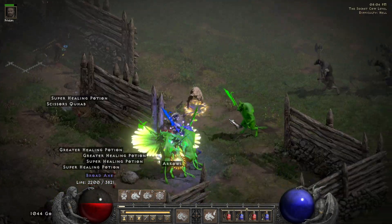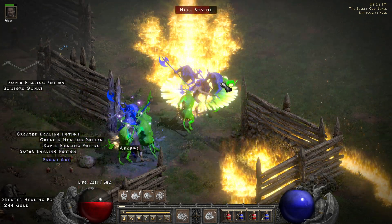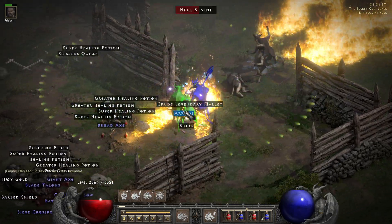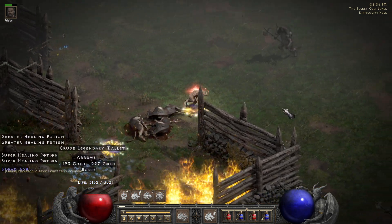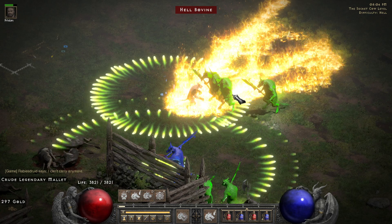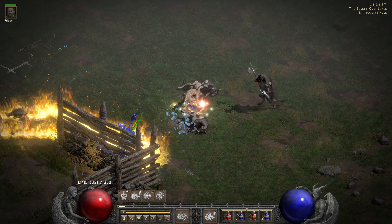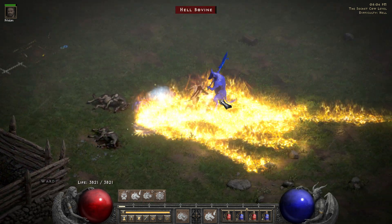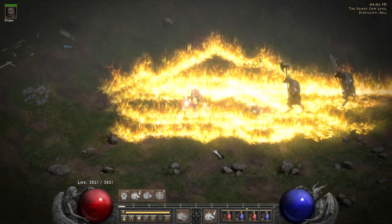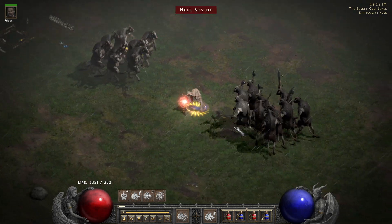Maybe I should have more lifesteal — I think I only have like 5% lifesteal, that's a little bit less. I can pop a Feral Rage of course, and now we have a lot more lifesteal. Just gonna Rabies here and then Fury them down. I think it's not bad for a melee build, to be honest. Let's find a bigger pack, because Rabies is better if there are a lot of enemies since it spreads.